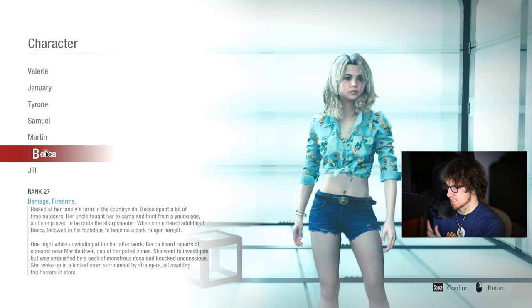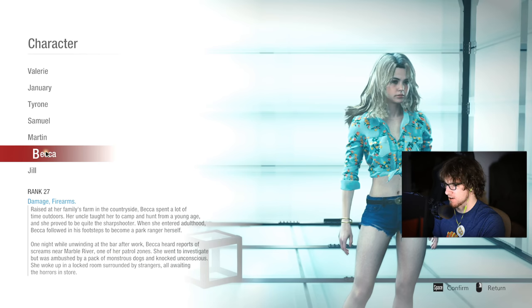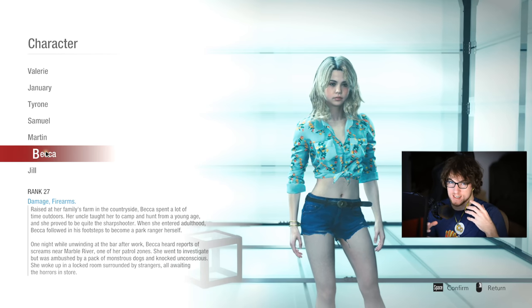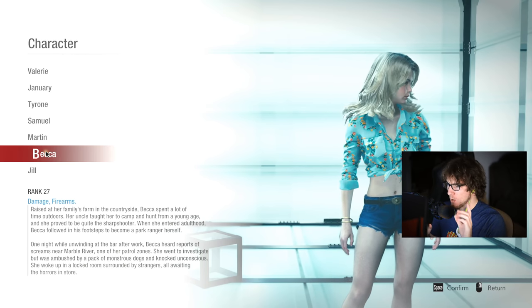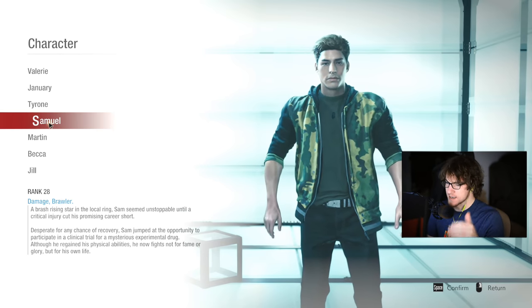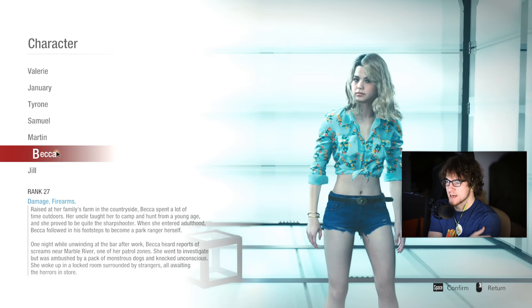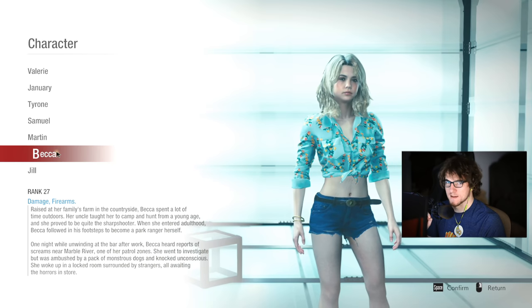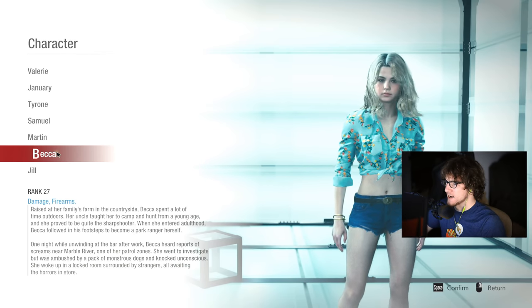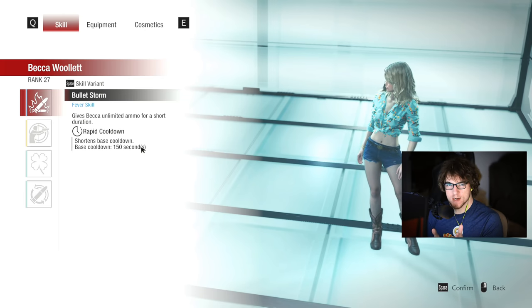My name is Swingpoint and welcome to Resident Evil Resistance. Today I'm showing you Sniper Becca. Becca has the lowest win rate — it used to be Sam, but once people figured him out his rate skyrocketed. Part of the reason Becca is low is people don't know her potential. They think: give her a rocket launcher, that's all she's good for. No — Becca can be really good if you use her right. The point of Sniper Becca is 100% critical hit rate.